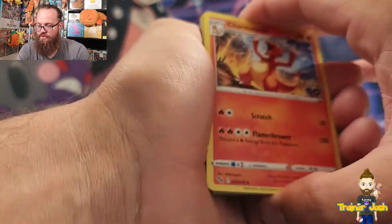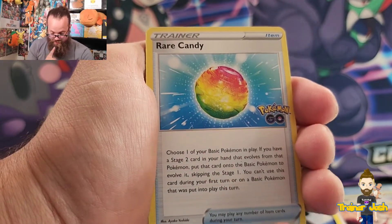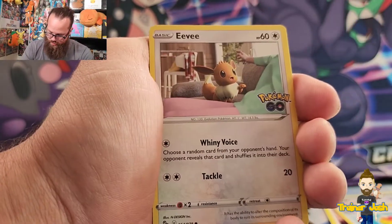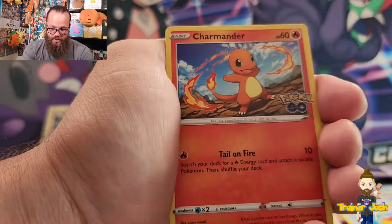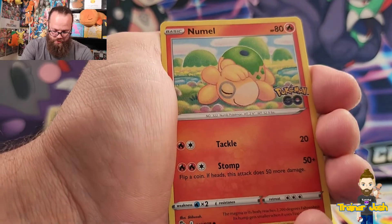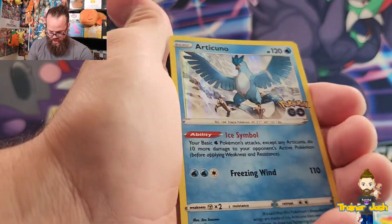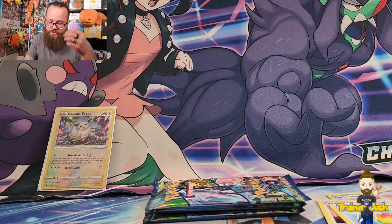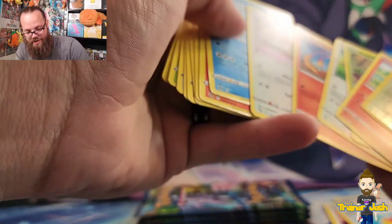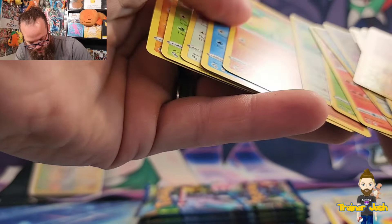Pack five has a Charmeleon, rare candy, Wartortle — getting an evolution pack here — Eevee, Charmander, Aipom, Bulbasaur, a reverse holo Pidove, and a holo Articuno. So far five packs in, not ideal, not great, but that's okay. We still have three shots at getting something cool. I really hope we can get a couple more Solrocks and maybe some Lunatones.